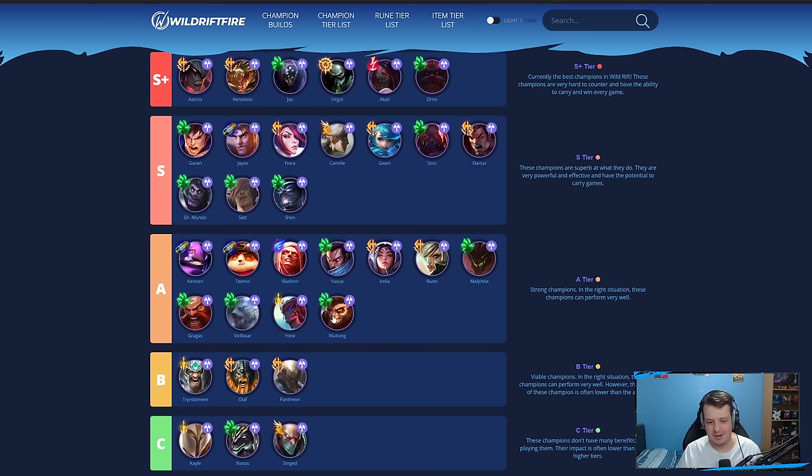Wukong hasn't really hit since the rework. I moved him down into A-tier. In the jungle, Wukong is pretty good, but we have so much less sustain now — his first ability used to have a massive burst of healing that helped a lot in trades in the Baron lane. Without that, it's more difficult, so he's better in the jungle.